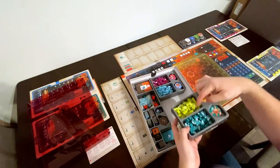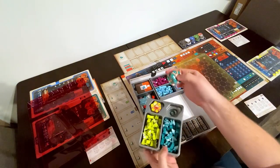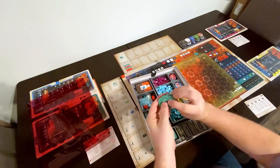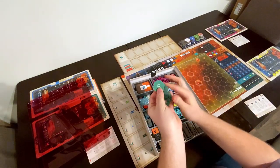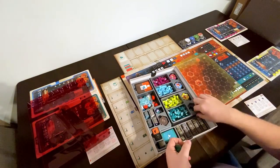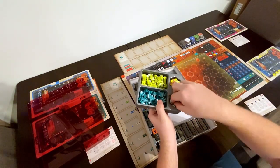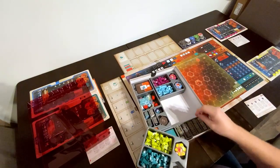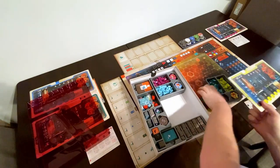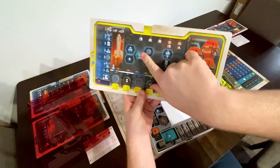Each player's pieces are in their own little container. All of the player colors' starting tiles will also go in this container. On the back, they have one for each — there's four colors. There's a starting tile, because that's going to get placed during the start of the game. I've stuck the player-specific technology tile in there, and that's going to end up going on your board right in the center. So your technology tile will end up here, obviously matching your color.